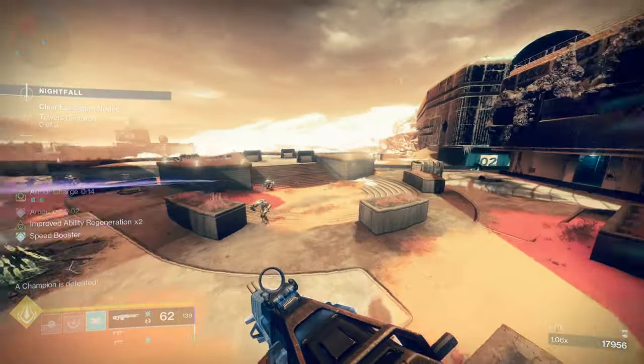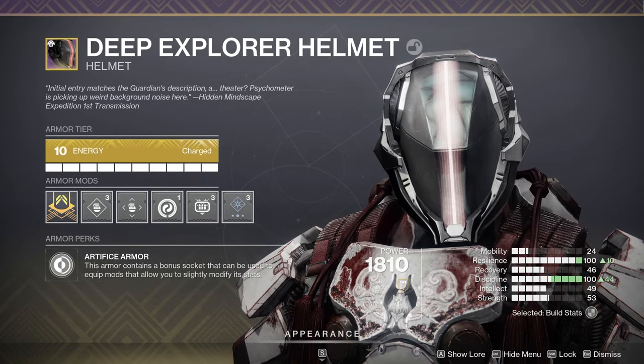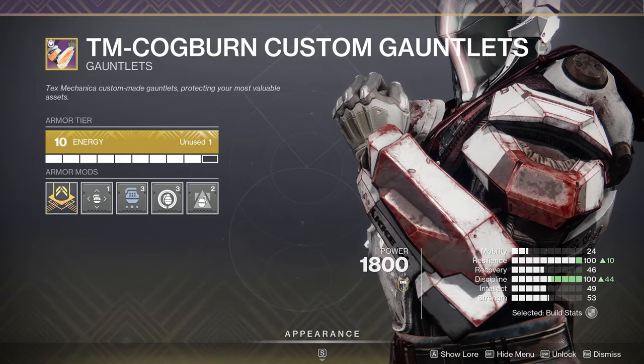Let's cover the armor. The helmet had harmonic siphon, heavy ammo finder, and font of wisdom. You can switch out font of wisdom for dynamo if that's more your speed. On the gauntlets, there was font of focus, firepower, and bolstering detonation.